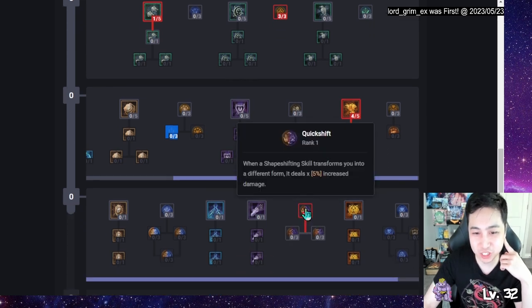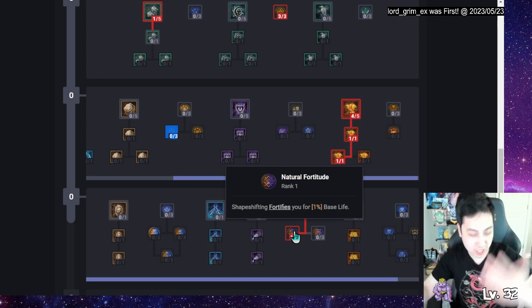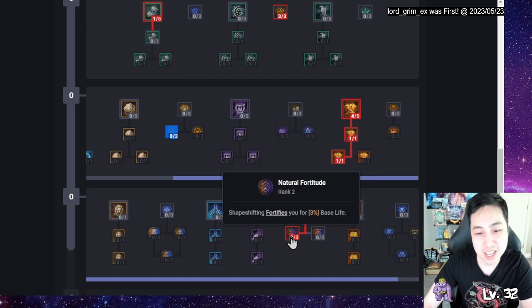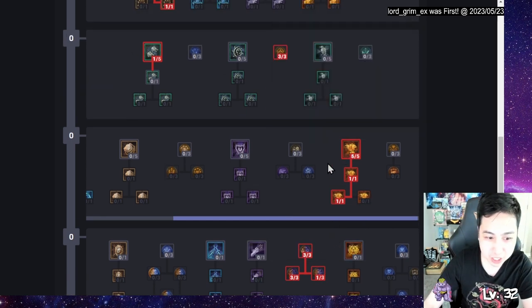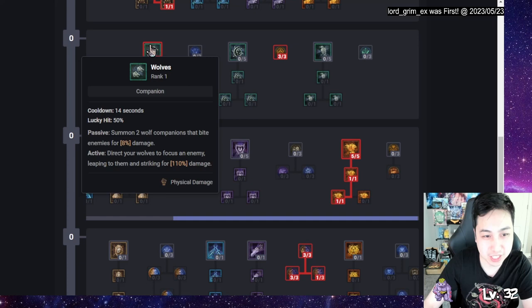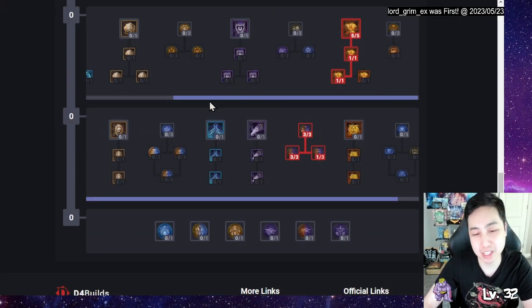I'll get this node and now I can Fortify by switching between forms. I'll get damage increased by switching in between, which is good. I'll max this out, and just by shifting I'll get damage reduction as well. Then I'm going to go back and finish Trample and also get Wolves for the Fortify. I'm going to respec Wolves into Poison Creeper later, but while leveling I'm not going to do that.